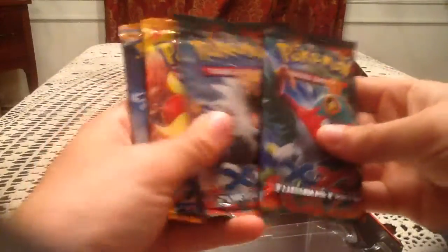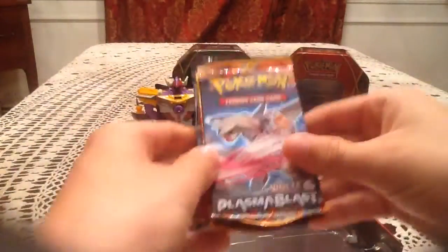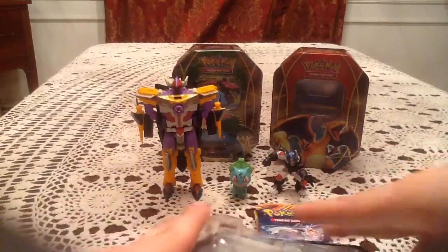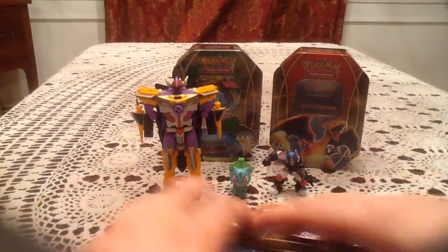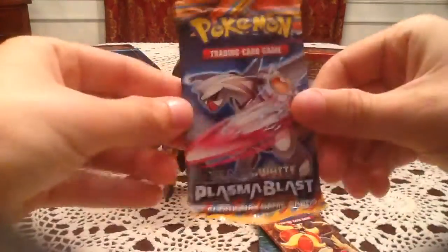So we should have the same packs in here: two Furious Fist packs, Flash Fire, and Plasma Blast. Because it seems to be doing us so well, we'll stick with the oldest to newest method — start with Plasma Blast and then the newer sets. Setting up the tin in the background and starting with the Palkia Plasma Blast pack.